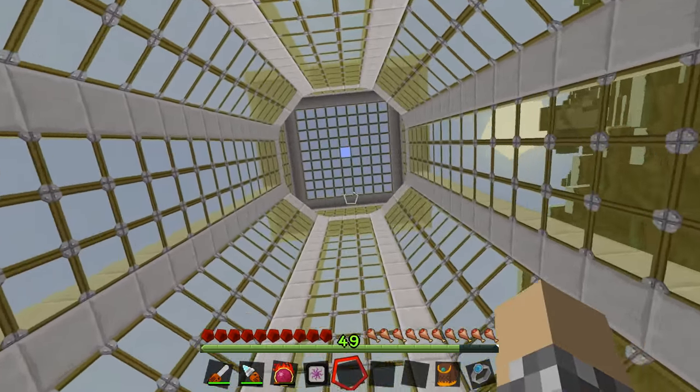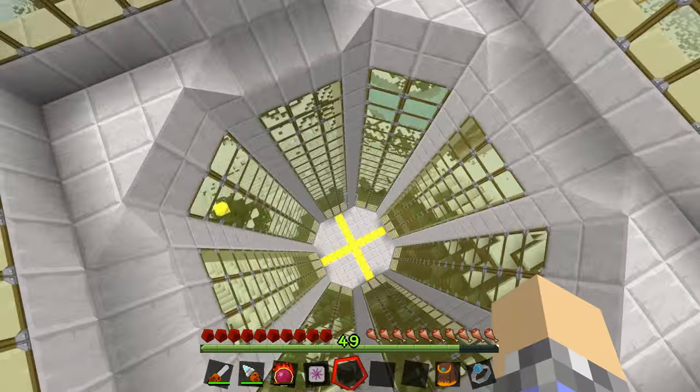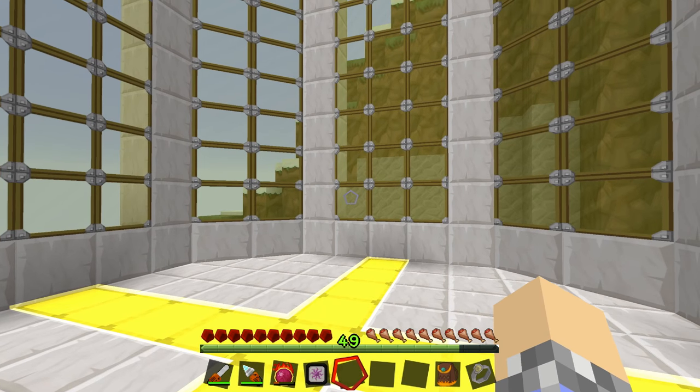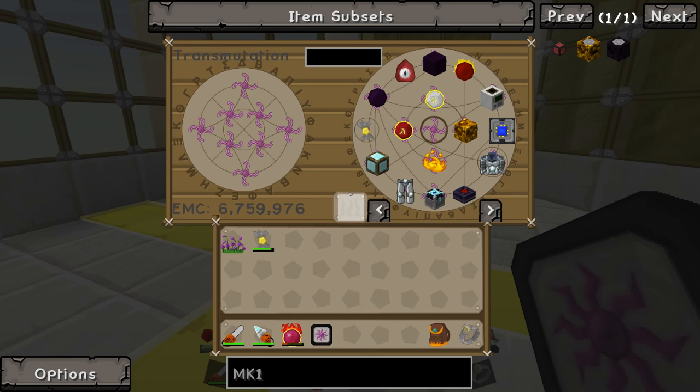I don't even really care about it, but a lot of folks have been requesting this. So as a Merry Christmas gift to all of you, we're going to be building a solar flower, a power flower, an EMC farm — whatever you want to call it. It's the worst thing in the world as far as killing playability, but we're going to go ahead and build one.